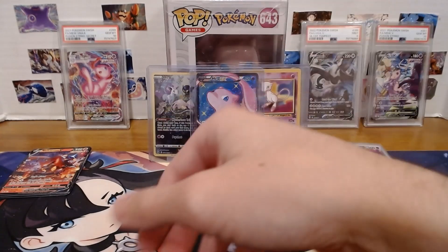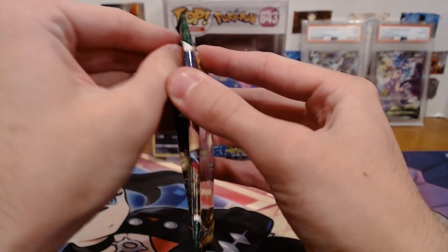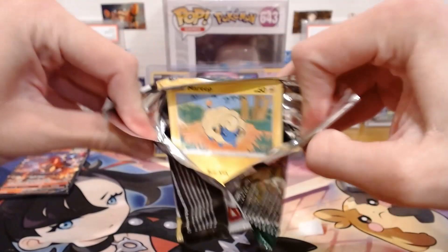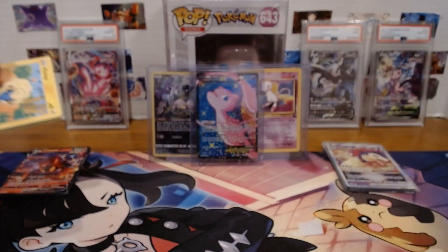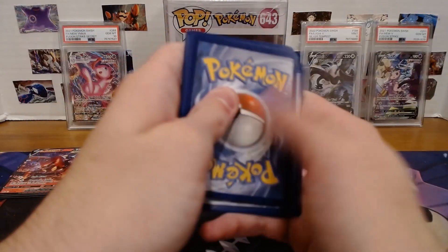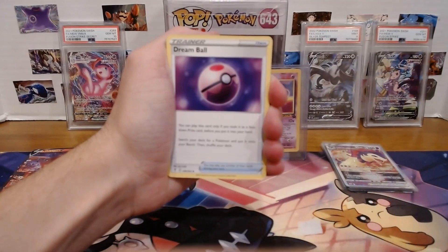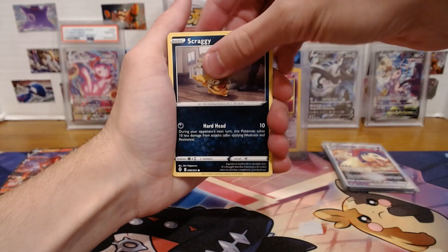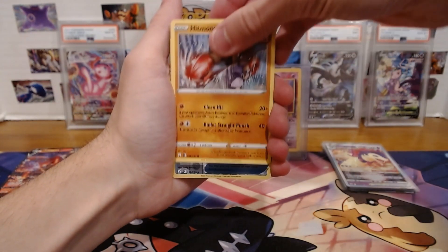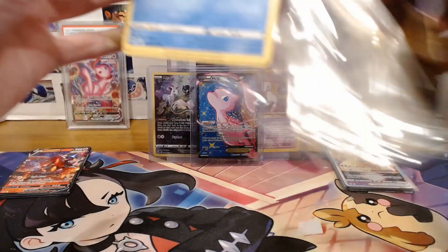And now we have these Evolving Skies. Let's make it symbolic and open the Duraludon packs first and the Umbreon packs second. Let's slow roll these packs because it would be dramatic. Steel energy, Ursaring, Dream Ball, Zinnia's Resolve, Mareep, Drowzee, Scraggy, Phoebe, Hitmonchan, Snowleaf Badge and Altaria Non-Holo. But that is just one of four Evolving Skies — let's see if we get better luck.